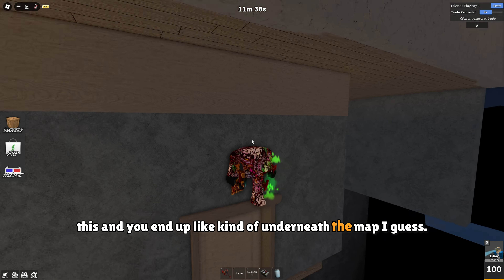Down here where the guns are, you can clip through this wall — it might take a couple of tries but you should eventually get out on the other side. Be careful not to fall through the void, and you cannot go above this because there's a barrier.